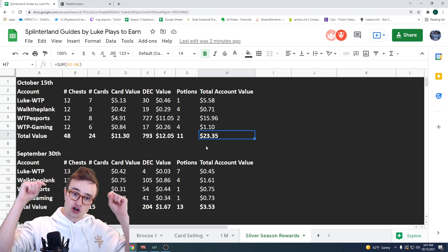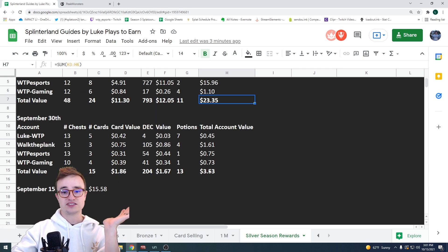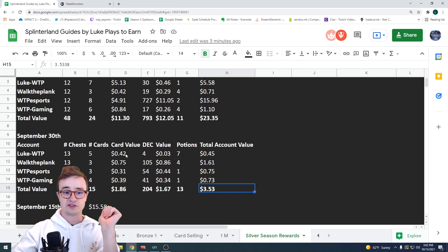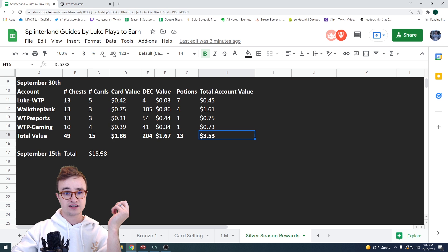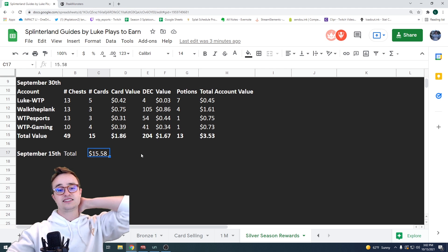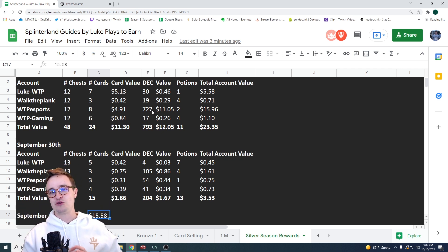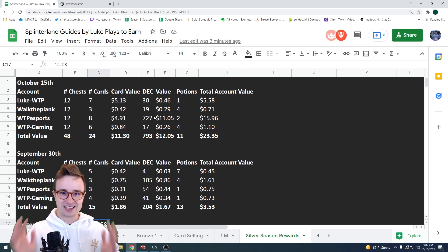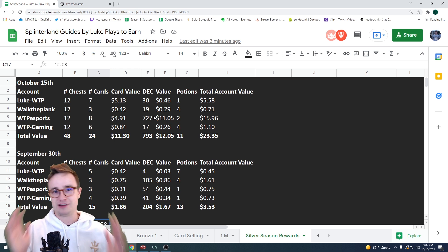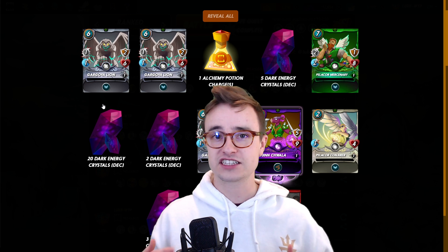That brings our total today to $23.35 based on current market value — actually my highest pull yet. Last time was abysmal, and my first recorded one on September 15th was $15.58. So today is the best pull so far. I'm still on the hunt for legendary cards — maybe in daily quests or the next season rewards in 15 days. I'll have to keep being patient and keep playing.